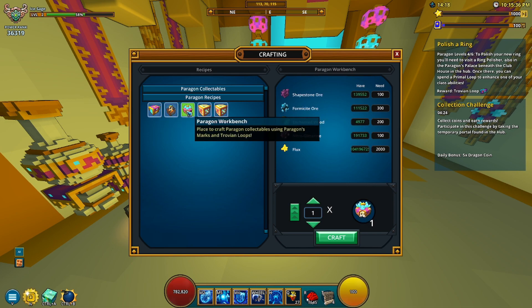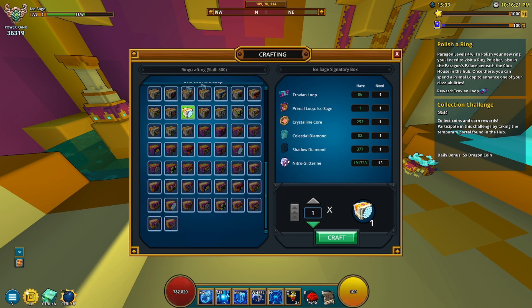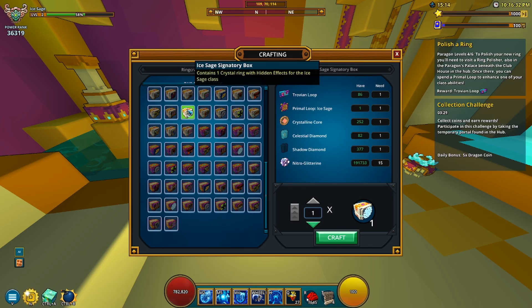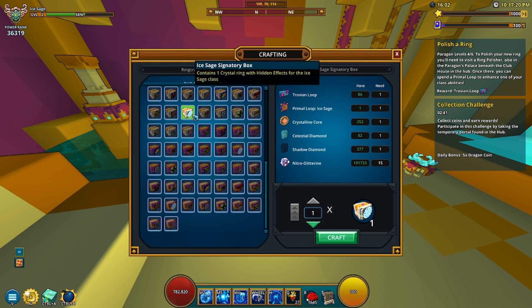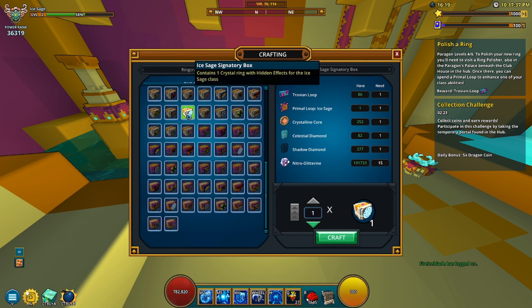There's a lot of things here for every one of your classes. If I hover over this it says 'contains one crystal ring with hidden effects for Ice Sage class,' so the ring could be anywhere from level one to level four with an extremely rare chance of being level four. Some data collected by a friend shows that they added 'guaranteed to be crystal 3 or better,' which is great. Without that, the chart shows how much money and effort it would've taken to get a crystal 4 ring — but they changed that when the PTS first launched, so we can get crystal 4 rings more easily now.